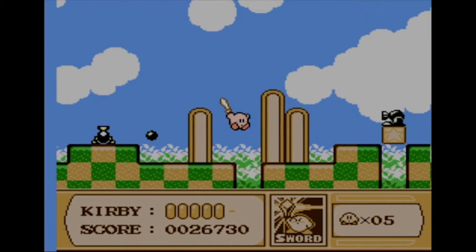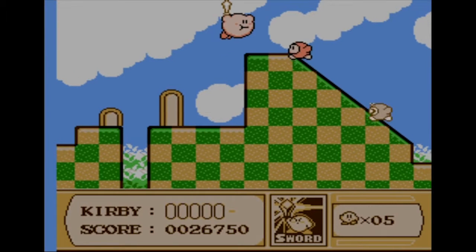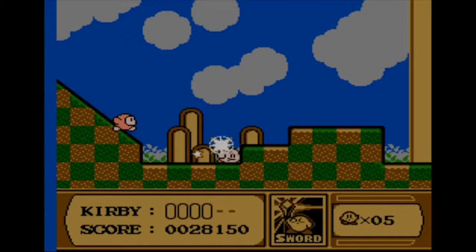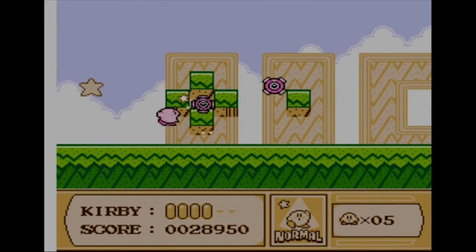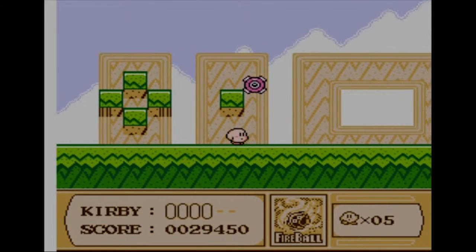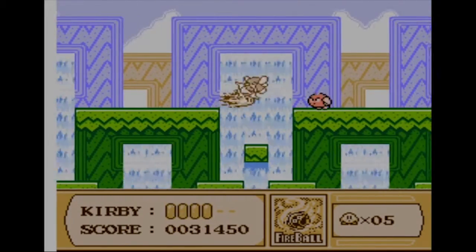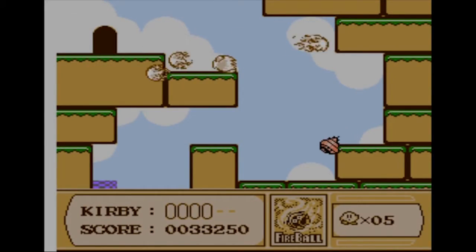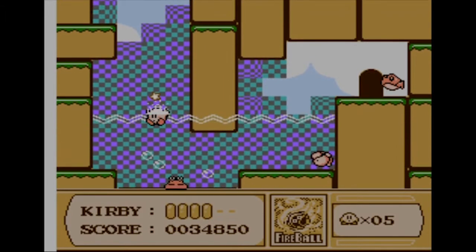This came out before Dream Land 2, right? I think after. Cause I think I remember Kirby was able to copy in Dream Land 2. Hold on, let me check the release dates. Kirby's Dream Land 2 came out in 1994, and Kirby's Adventure came out in 1993. So Adventure was before. Was Dream Land 2 a Game Boy game? Yeah. I know 1 was a Game Boy game. 3 was Super Nintendo. Dream Land 2 was also Game Boy.